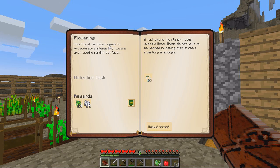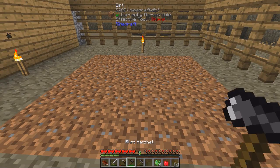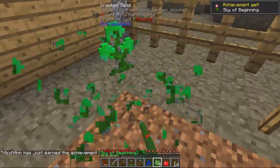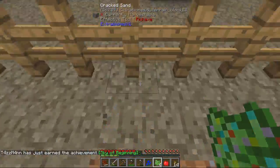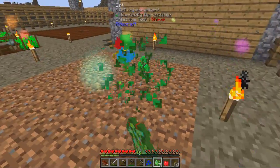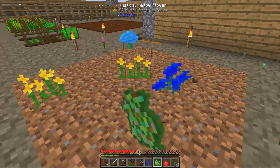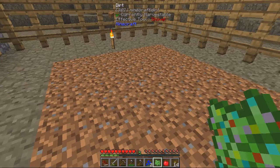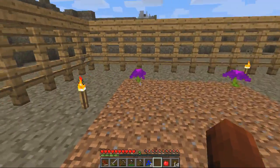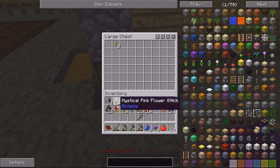From what I understand from the quest, floral fertilizer seems to produce some interesting flowers when used on dirt, which is why this area is all separated from everything else - it's just dirt so we can actually get some flowers. Oh there we go - flowers! I guess we want two white ones. We're getting a lot of yellow ones. There we go - all gone. We're going to keep these things in here because I know they have to do something with magic.